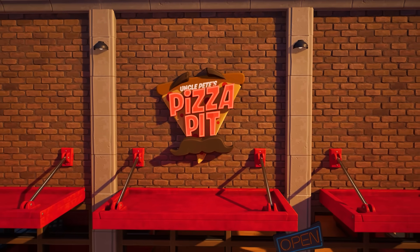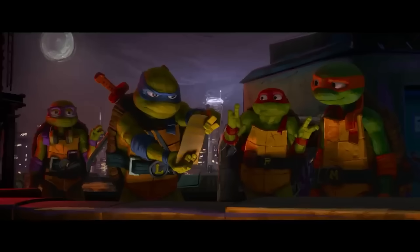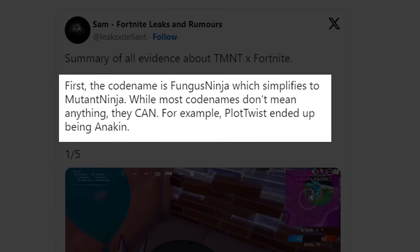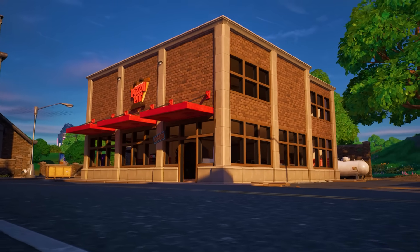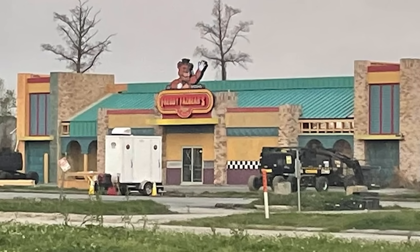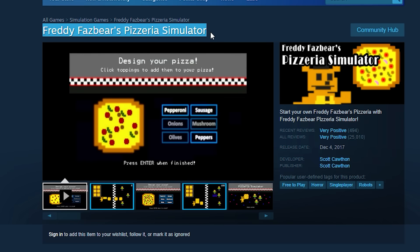A lot of people out there think the reason this point of interest was re-added to the map was for a possible upcoming Teenage Mutant Turtles collab, since the Ninja Turtles recently had a brand new movie come out in theaters, and there are a lot of rumors about a possible TMNT collaboration. That is likely not the case. Instead, the reason we've seen the Pizza Pit return to the island is for the upcoming Five Nights at Freddy's collaboration. Coming up very, very soon on October 27th, the very first Five Nights at Freddy's movie is going to be released. Something really cool about the movie is that all of it will actually take place at Freddy Fazbear's Pizzeria, which is based off one of the first FNAF games.